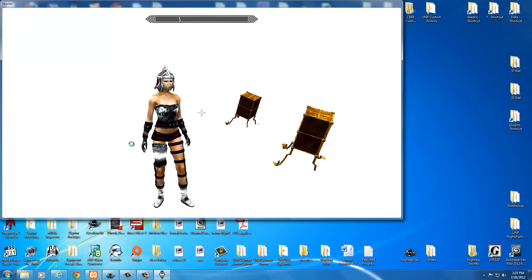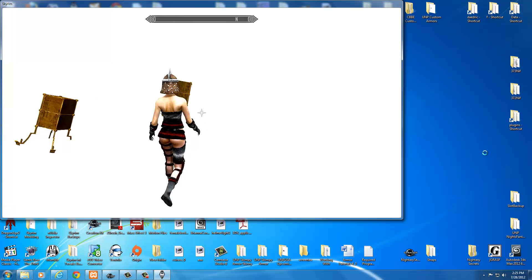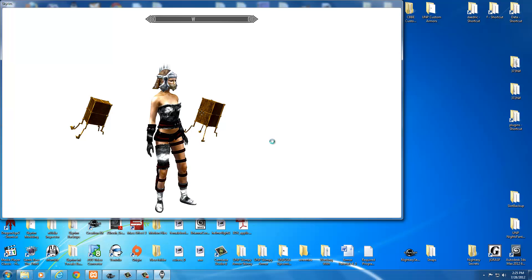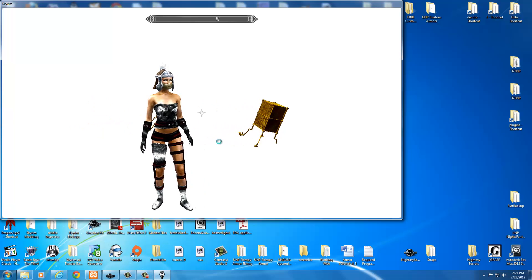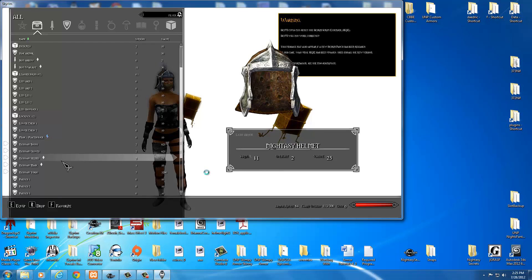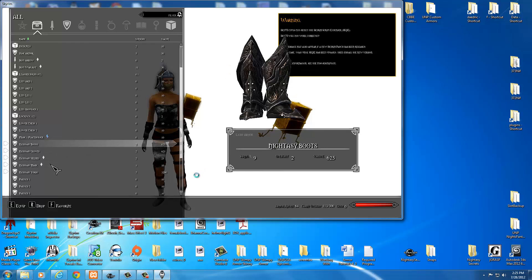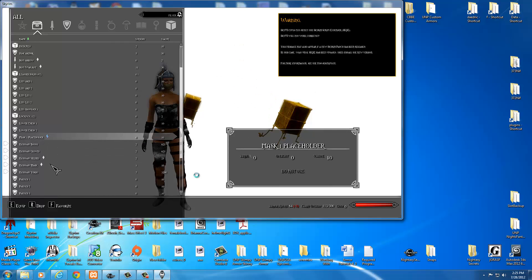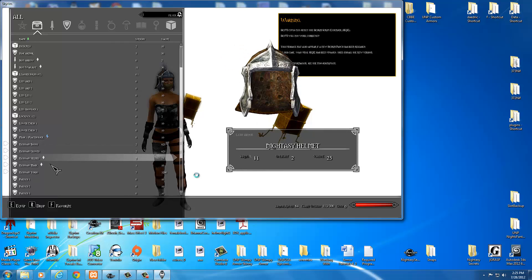We have a fully craftable, customizable armor. The next tutorial will cover making ground items — so whenever you take the armor off and drop it on the ground, you'll actually see the armor you created. Or when you open the crafting section and look at it, it'll be your armor instead of the placeholder pieces we borrowed.